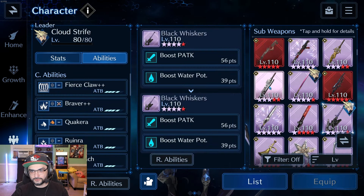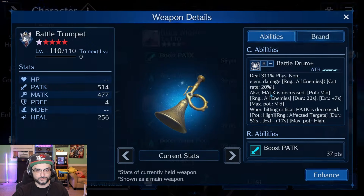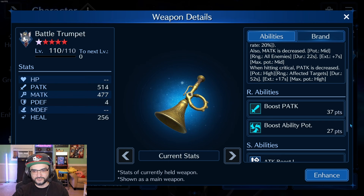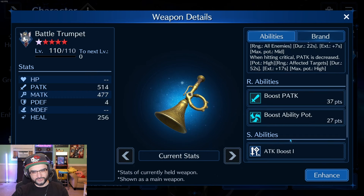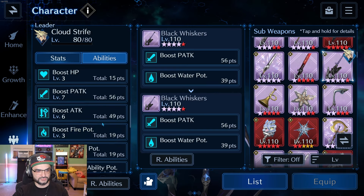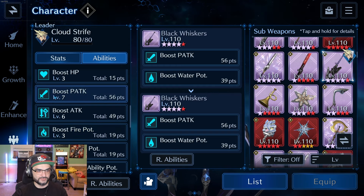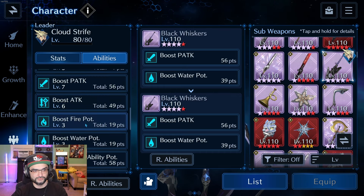A way I can improve this build — and I'm pretty close — is getting Battle Trumpet to OB-7. This will get me physical ability potency to the specific tier needed to get level 3 boost ability potency. My boosted P-Attack will fall to level 6, losing 10% damage, but I'll gain damage back from getting boost ability potency to level 3. So it would be beneficial to take that one level loss on P-Attack and get three levels of boost ability potency.